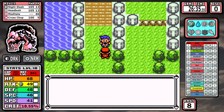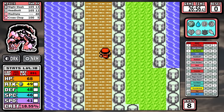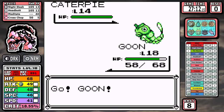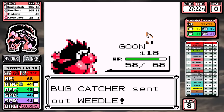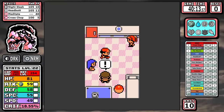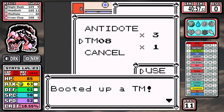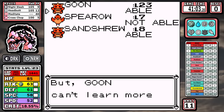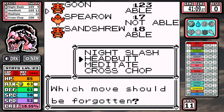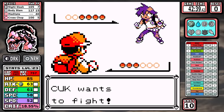From here, Headbutt's extra damage is enough to easily stretch out the uses of Night Slash, and once again we're staying on that bare-minimum path all the way down to the SS Anne. Normal types are always licking their chops when it's time to get Body Slam, and while it's a great move it's kind of the secondary move for this run.